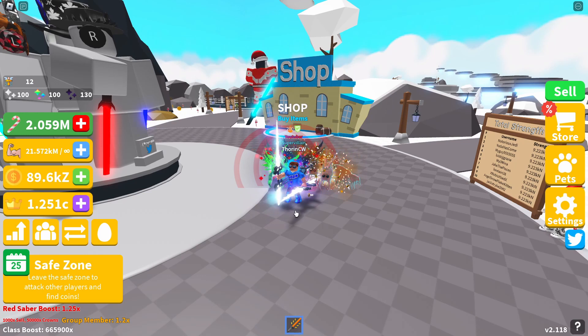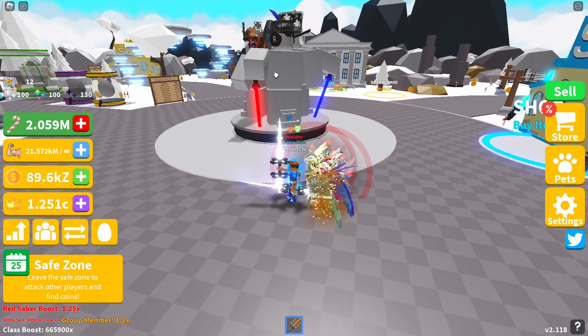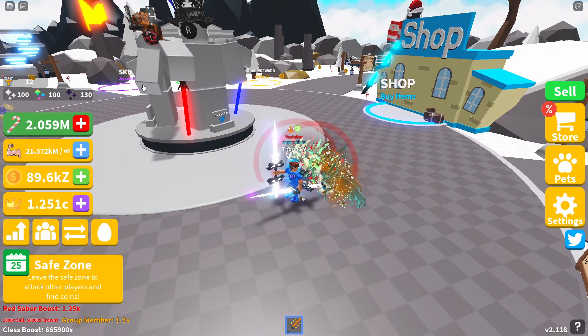We are going to be looking at the latest update that the Saber Sim devs dropped this morning, which is part four of the Christmas update. In this update we've had a new egg with nine limited time pets added into the game. We haven't had anything announced on the Discord channel or on the website. There are no new auras in the crown shop, no new saber classes or DNAs in the shop, and no new upgrades in the skills.